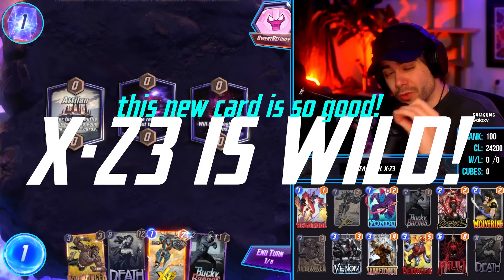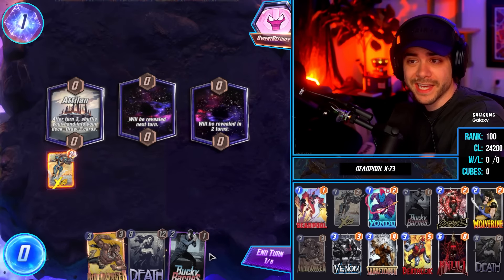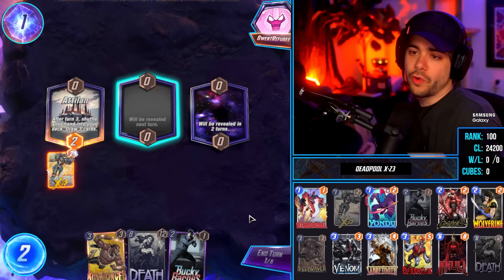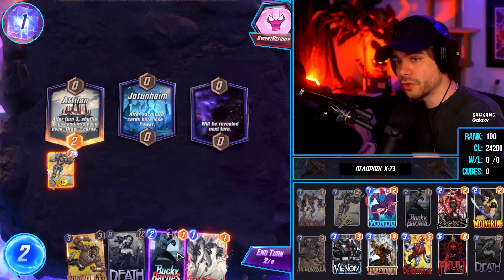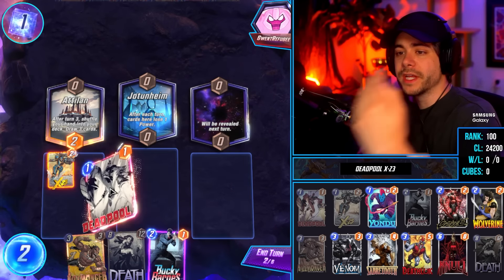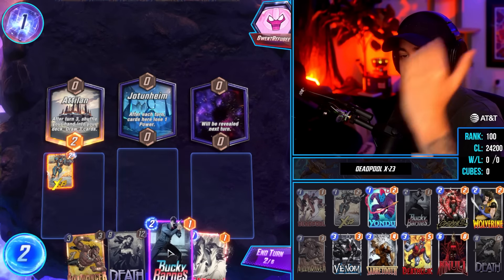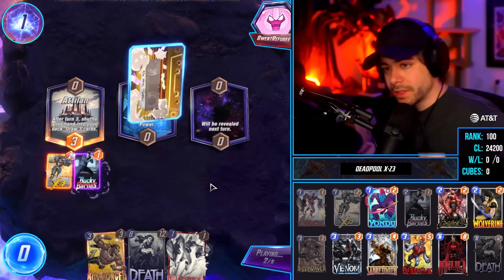X-23 just came out — she is so good. She is 6,000 tokens unfortunately, so maybe you can get her in a Spotlight cache. I do think it might be a good time to open some Spotlights right now. I looked at discard decks for her, but destroy is what I wanted to try the most. I feel like she might just be copium in discard decks, but in destroy this is so good because you kill her multiple times over and over. If you're discarding you can only discard her once, right? You just destroy her over and over, constantly juicing up, getting this extra energy.